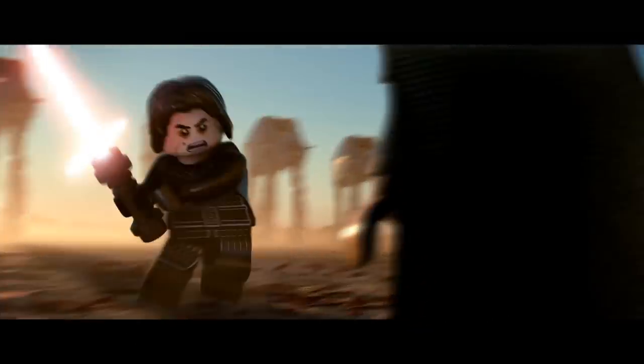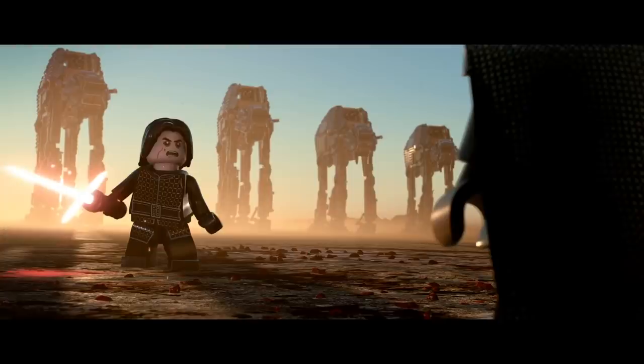The next scene is Kylo Ren in The Last Jedi on the planet Crait, running at Luke with his lightsaber when Luke is a Force apparition. There's red sand on the ground and four giant AT-M6s in the background — I really hope you can drive those. This scene looks absolutely epic. Also, both The Last Jedi and Rise of Skywalker have never been depicted in a LEGO game before, as LEGO Star Wars The Force Awakens was the last entry.